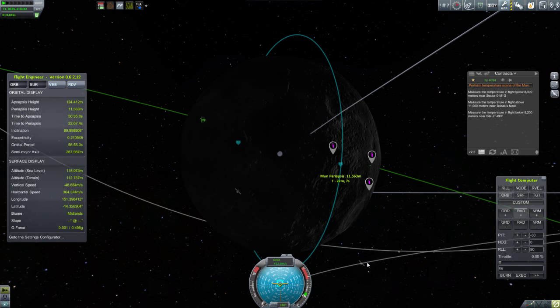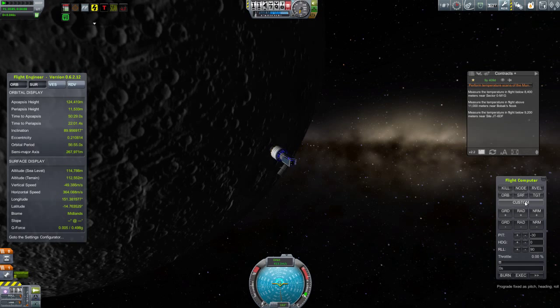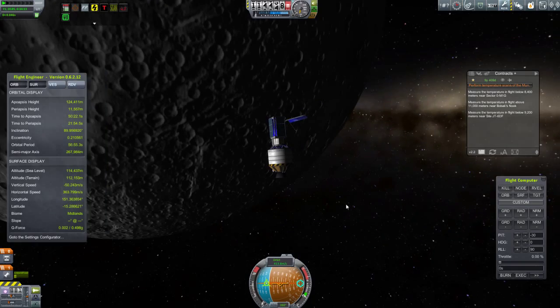Instead, I'm going to let the rotation of the moon take care of moving the waypoints underneath where I need them to be. It's also so nice not worrying about communications and setting up antennas. I just have a satellite pointed at Kerbin and my communication relay does the rest — the only thing I have to worry about is losing connection when I drift behind the moon.